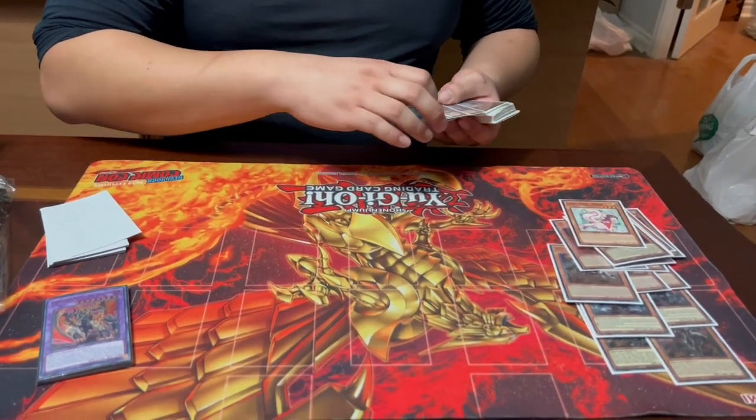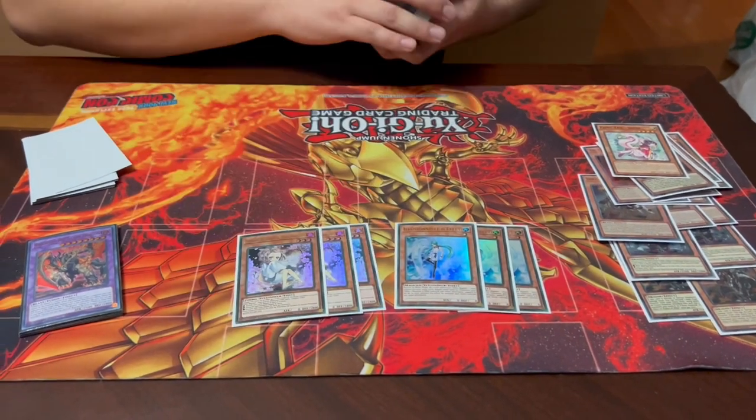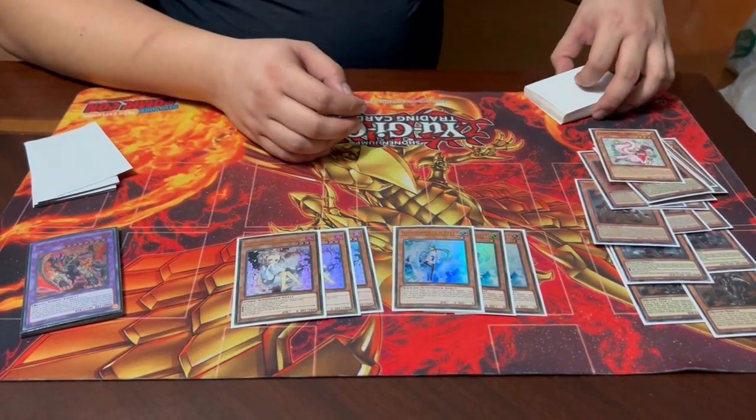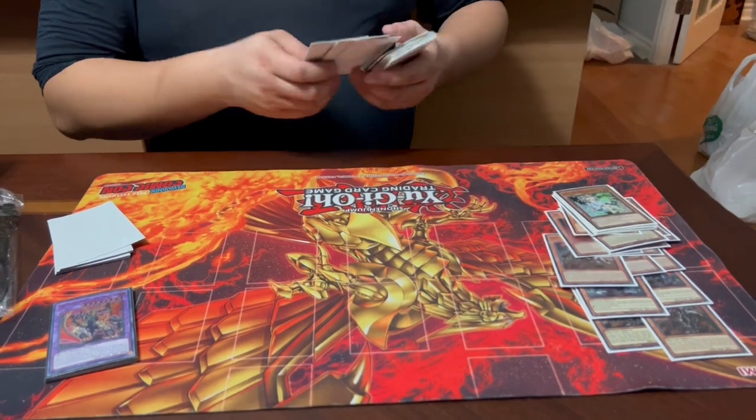For hand traps we have three Effect Veiler — it's Light so you can make Lubellion — and three Ash Blossom. Theoretically you could play Bystial, called by the Grave, or any other hand traps; Bystial works, Nibiru works. This deck is pretty flexible with hand traps, but space is tight especially running all the extra support, so we're just at six hand traps.